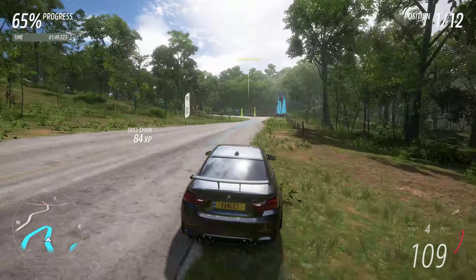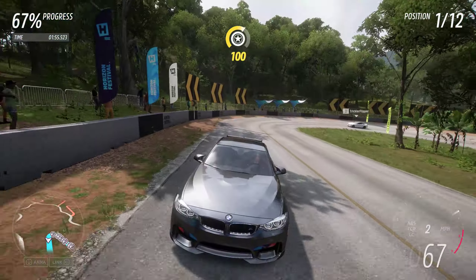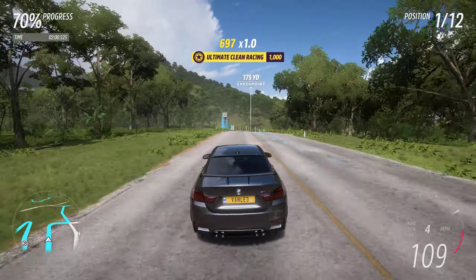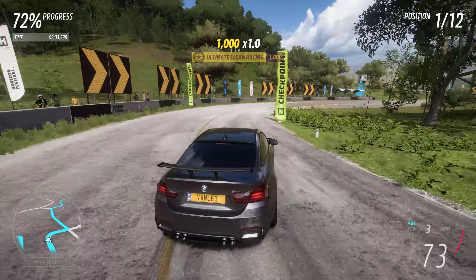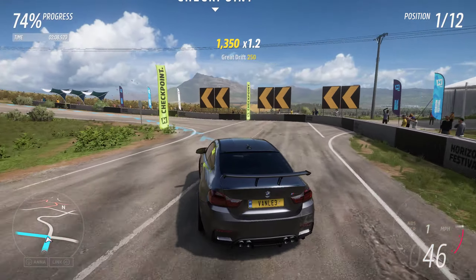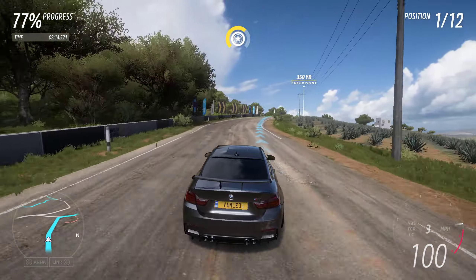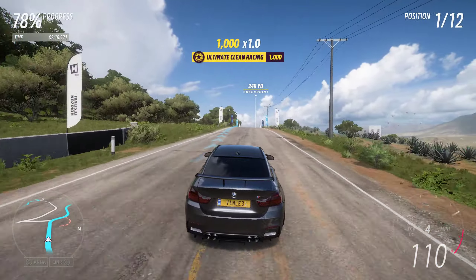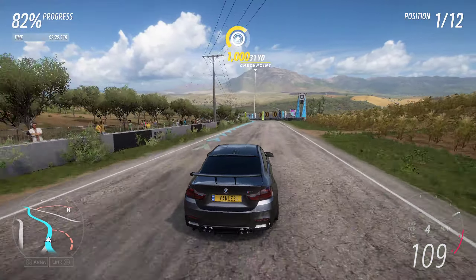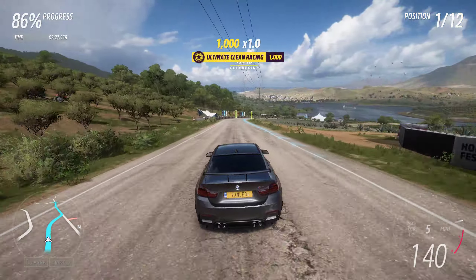Here you can just drive through the flag and not around it - that shortens the corner. I'm overdoing it a little bit to showcase it; you don't need to drive as aggressively through all of the flags. It's perfectly fine to drive around the flag normally. However, you can take advantage of driving through the flags regularly, especially for overtaking when you are looking for a gap - there is usually one right where the flag is.